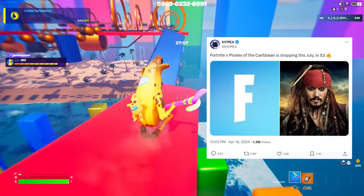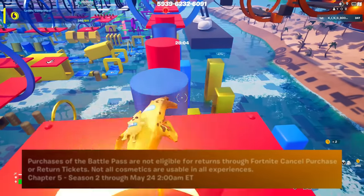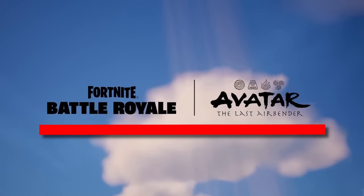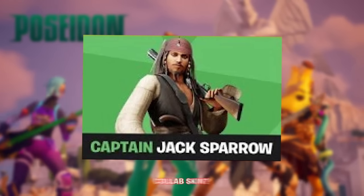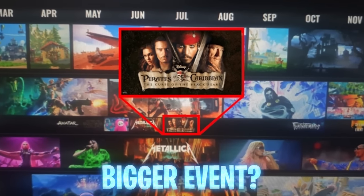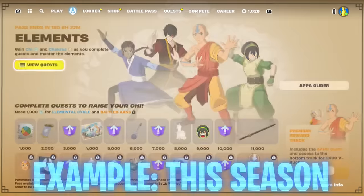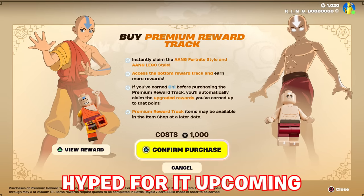IPEX posted that Fortnite X Pirates of the Caribbean is dropping this July in Season 3. The Avatar collab technically wasn't at the start of this season despite Korra being introduced as the Secret Skin, so Jack Sparrow could be the collab or Secret Skin with his own section and pages full of rewards, and then come July there may be a bigger event attached to him — introducing a collab as a Secret Skin initially, then having a whole event surrounding it like Avatar Elements released later on, so everybody's hyped for it.